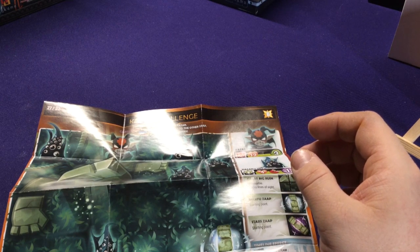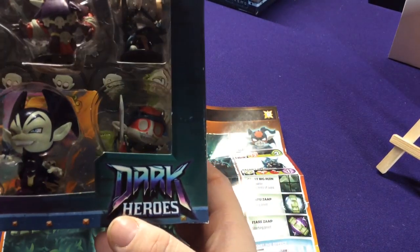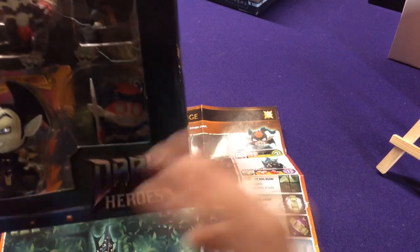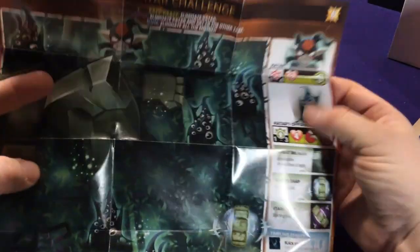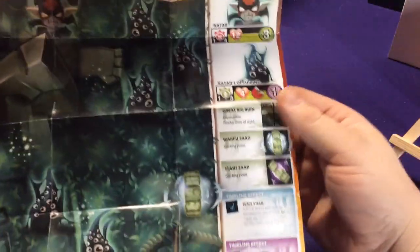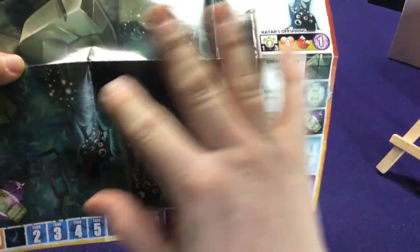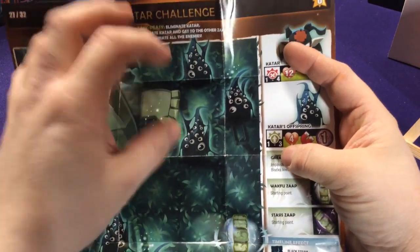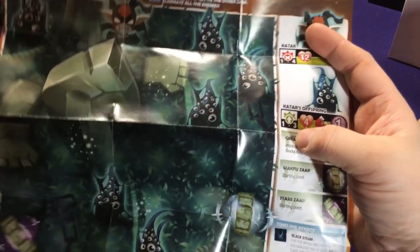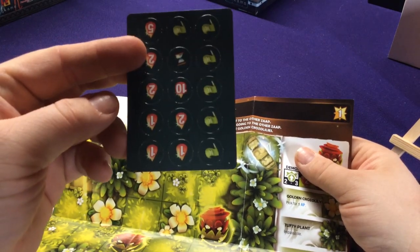In this dark hero set there's actually a Qatar figure, so if you bought this set you can actually put your figure on here and use him as a standing piece. In that actual box set too, there are tokens for some of these offspring, so if you had this and bought that dark hero set, you can even put those tokens down on top of these guys — like, oh, I beat them — and you can remove the token rather than trying to remember.